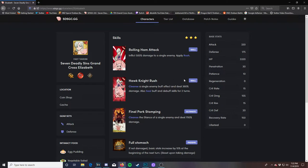Her second skill is Hawk Knight Rush. This cleanses a single enemy's buff effect and deals 360% damage. The cleanse is going to remove an active effect, so if the Red Demon has any effect this can take it off. It also seals buffs and debuff skills for 2 turns. That's really good for running on this Red Demon because you don't want the Red Demon to have any kind of buffs.